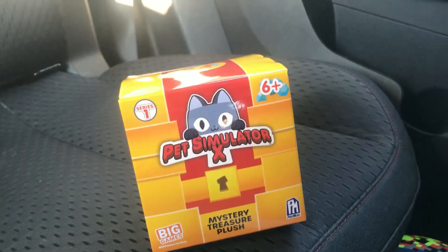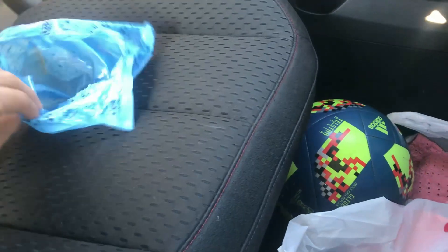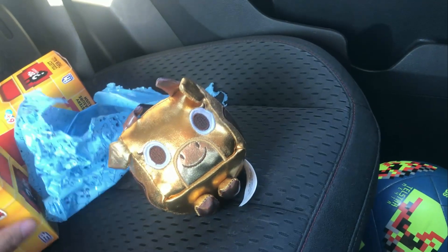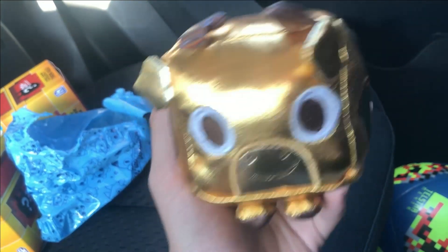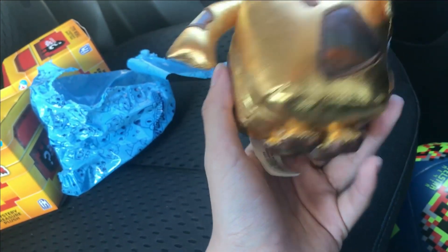We got two more boxes to open. I hope we get another Golden because I really like the golden ones. Let's open this up — and we got another Golden Dog. That's a duplicate, not great. Let's open up the second box, hopefully it's not a duplicate. And we got a Golden Cow — that's cool! So far we got three golden pets: two Golden Dogs, one Golden Cow, and one Corgi. That's a W in my opinion! Hopefully we get a Huge pet on one of these DLC codes.